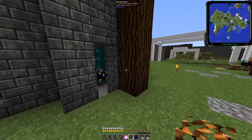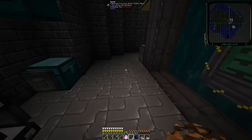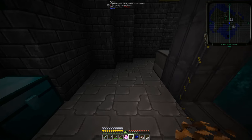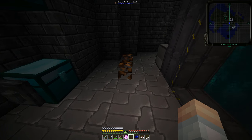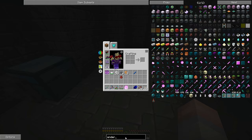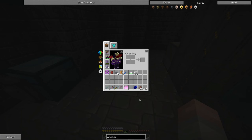Alright, so I grabbed those oreberry bushes primarily to show you what it's all about. It's kind of a weird mechanic — usually you go mining or quarrying for these resources, but Tinker's Construct has added these what are called oreberry bushes. Let's pull up NEI here and take a look at oreberry bushes.